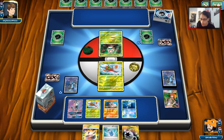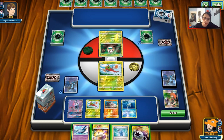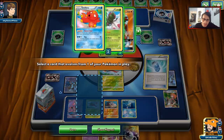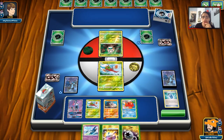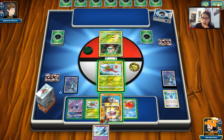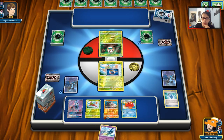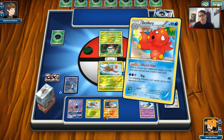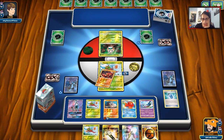I guess he's playing a Zoroark Decidueye deck, but what would the Fighting type be? I don't know. He's actually just going to pass. I don't think we can win this turn because we don't have — oh, we could, technically. Maybe we could win. If we get Yanmega and Lycanroc, we win the game.